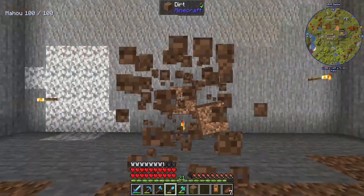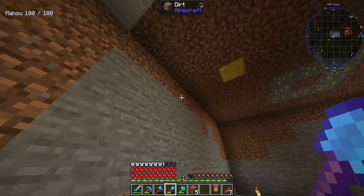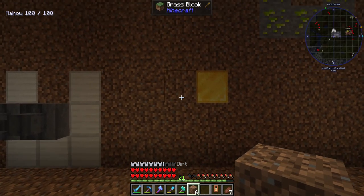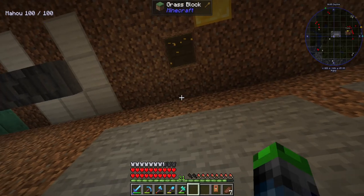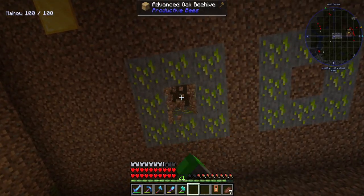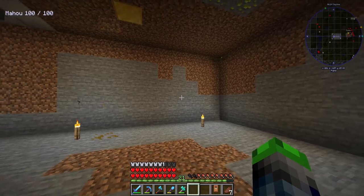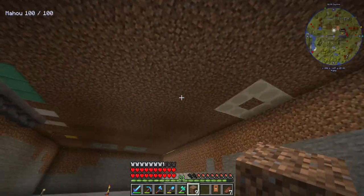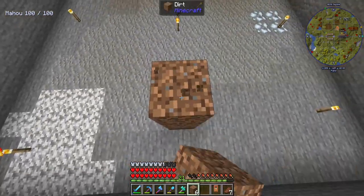Over here by the bees is where we have the collection system. This is the advanced oak beehive with our gold bees in it. So we need to get a system going here — we're going to be combining these two together. We're going to be working on uranium first because we need to get into the bigger reactors, and having a steady fuel source for those is very important. I built this in the wrong spot, so we need to sort that out.